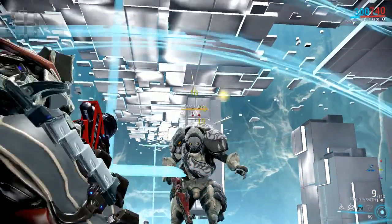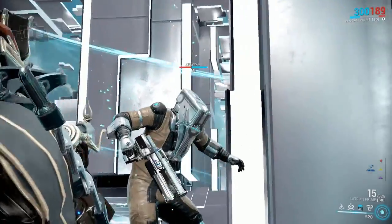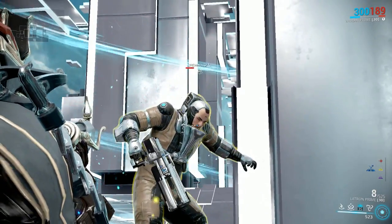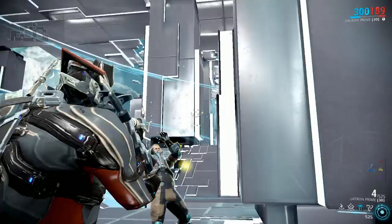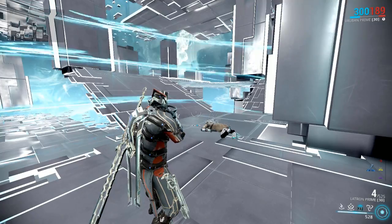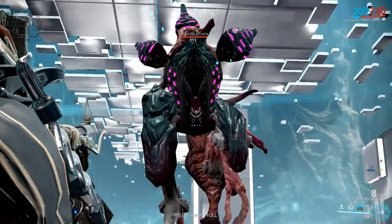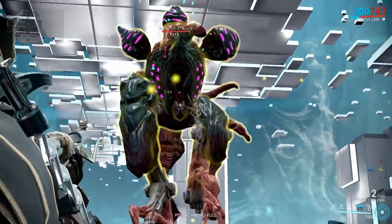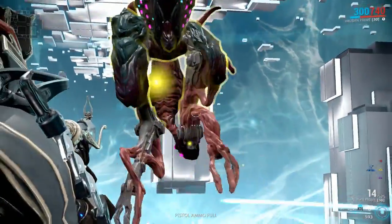Third question: when a Corpus humanoid loses its helmet, does it take extra headshot damage? The answer is no — the helmet being removed does not increase the damage. I believe it is just an animation when the enemy's shield is completely removed with a headshot. The fourth and final question: how does the weak spot multiplier work with critical multiplier? That will be covered in another future video when we talk about critical.